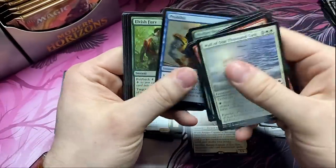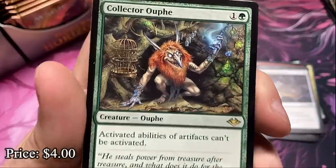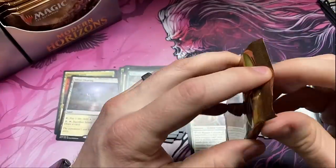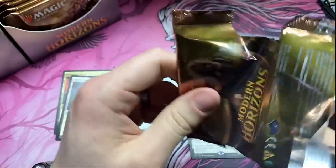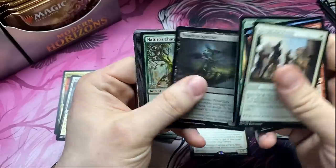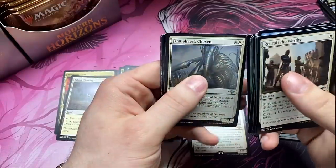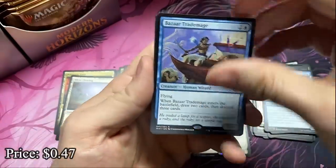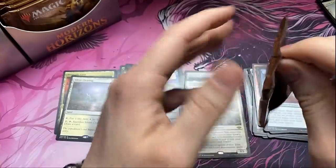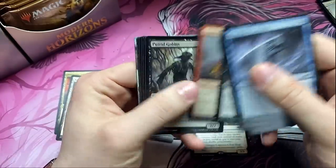Opening this again reminds me that we have Commander Legends coming soon and it's got me excited. Hopefully that set is as good as Modern Horizons. At this point we know for a fact that fetch lands outside of the Secret Lair are going to be printed again in 2020. The COVID situation might change some dates, but we know another set is going to get them. The only set I can think of is Commander Legends. If it's not Commander Legends I could see fetches being reprinted in the Commander Legends pre-cons, or some other Modern Horizons-esque product.